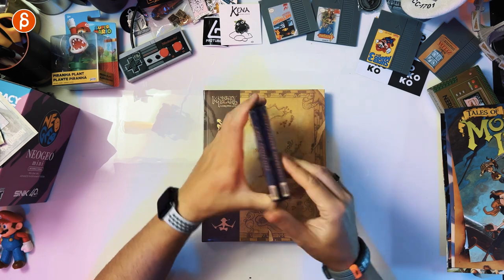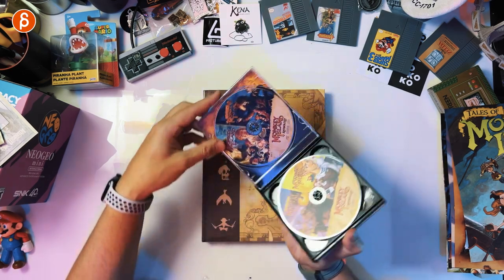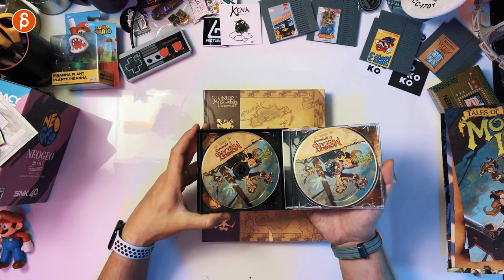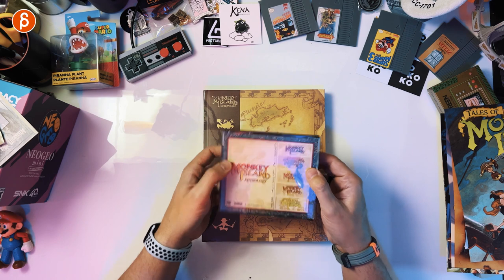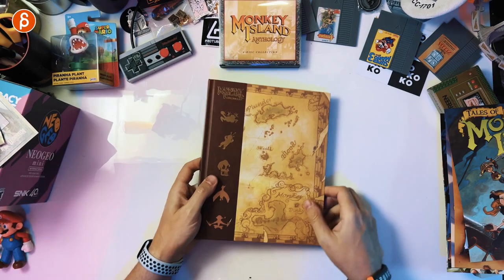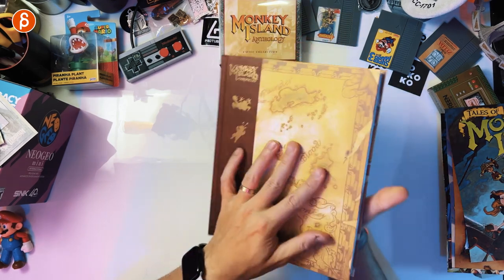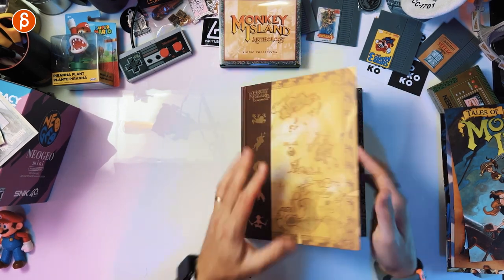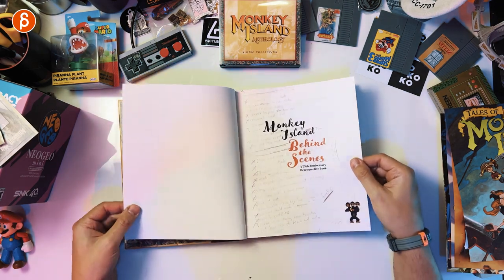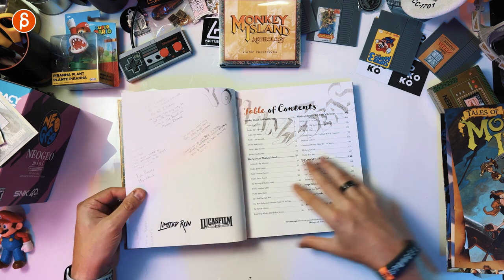So many memories of physical game purchases like this. Different discs here, all in one. Open this carefully. There's the Monkey Island Chronicles — back and spine as always. What is in here? Behind the scenes — a 25th anniversary retrospective book with pixel art. I love it.